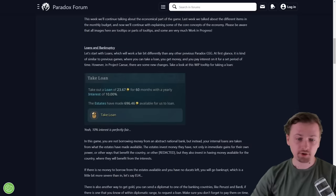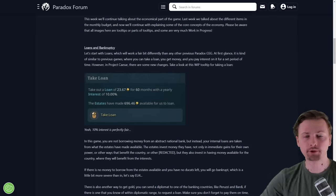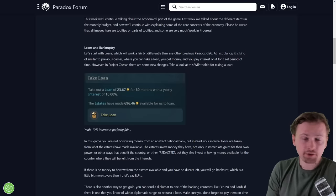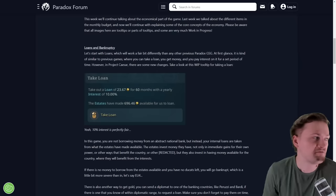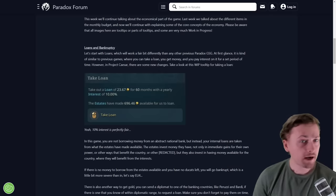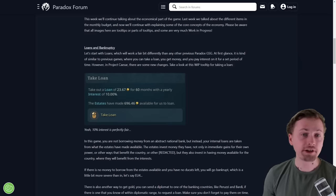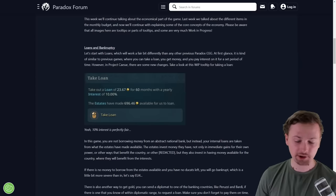Let's start with loans and bankruptcy, because based on what Johan is telling us, it's going to work a tiny bit differently compared to previous grand strategy games, especially EU4. In EU4, you had a loan cap, a loan size, and interest, and you could take some amount of money from a national bank. In EU5, some stuff will be similar — there'll be an amount of money you can borrow, a size of the loans, and their interest. But you won't be borrowing money from an imaginary national bank.